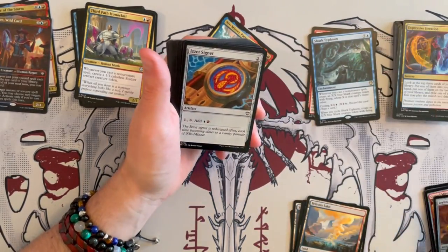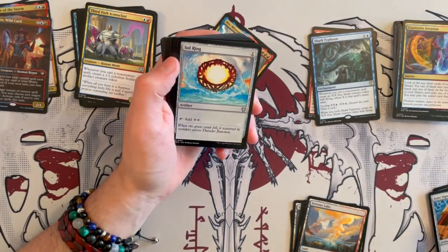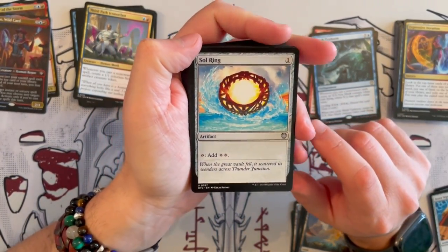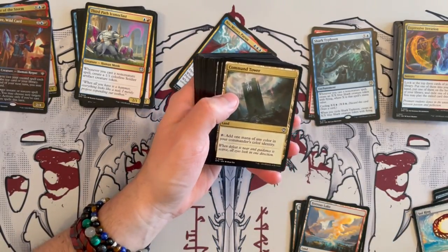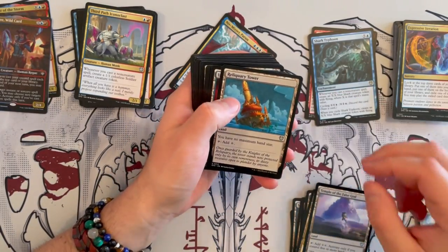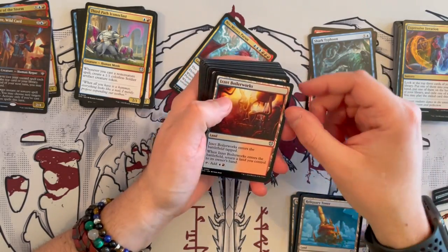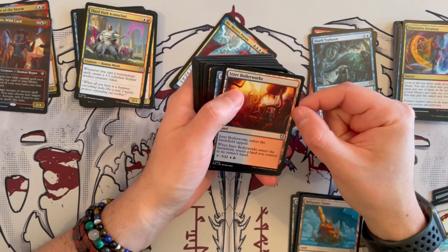Arcane Signet — you need the ramp, absolutely. Izzet Signet — very good. Sol Ring, oh — that's a new art for the Sol Ring, that's nice. Next we have Command Tower, of course. Temple of False God. Rogue's Passage Tower — if you're drawing so many cards, that's really good. And Izzet Boilerworks — one of those bounce lands.